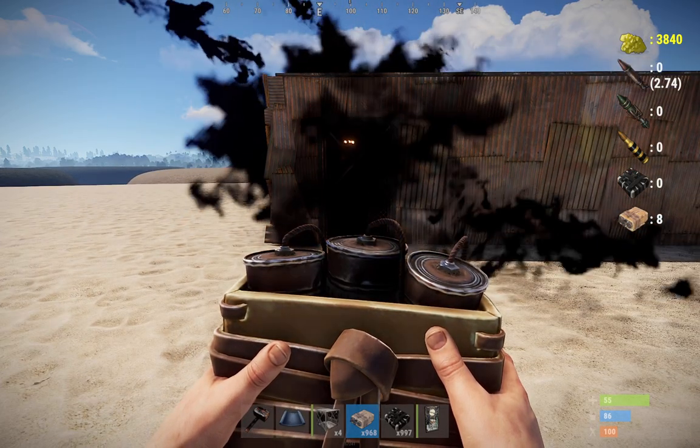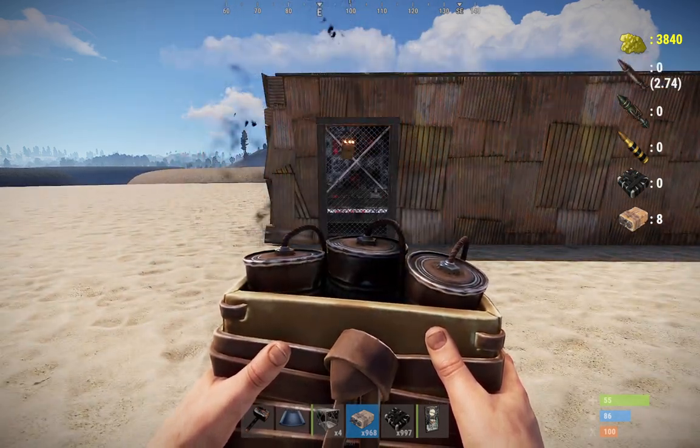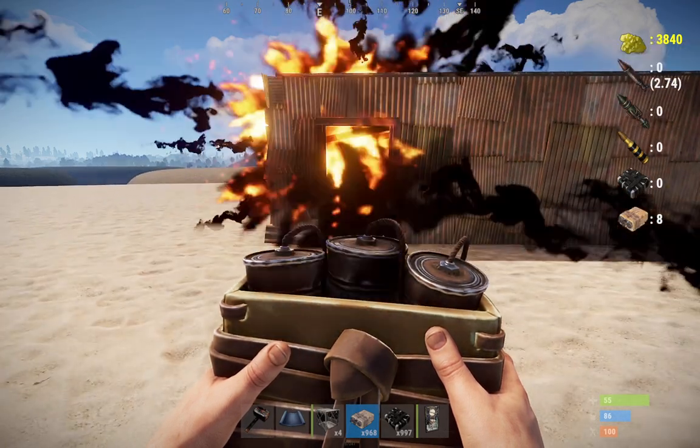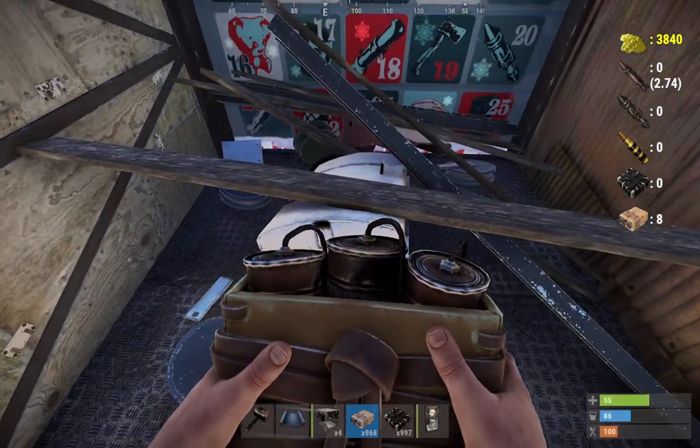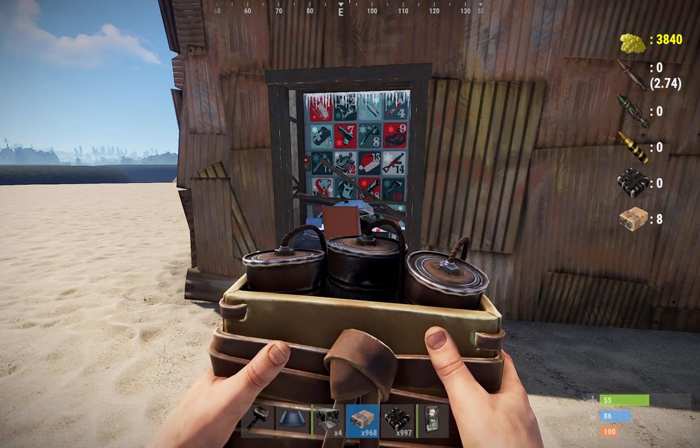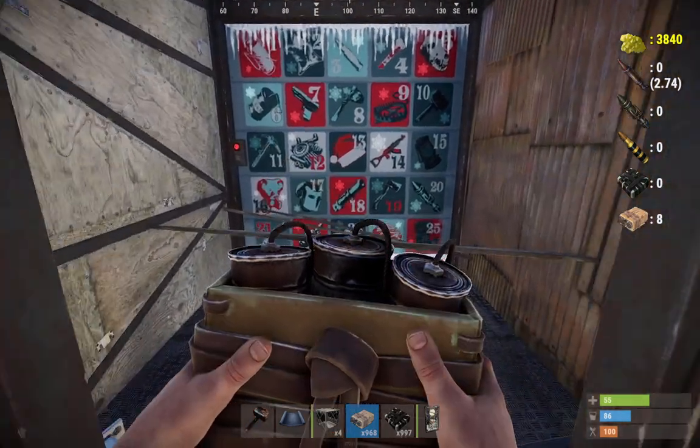If you have sheet metal doors on your base and you use elevators in your airlocks and your square airlocks, you're essentially doubling the raid cost if they were to go through the doors. So it took eight satchels to get through into the airlock whenever it should have just taken four.